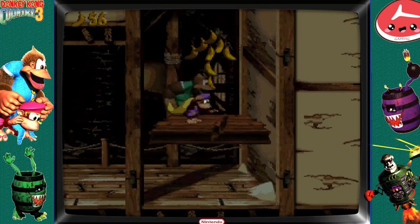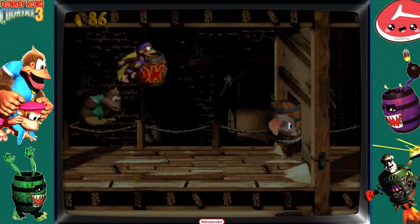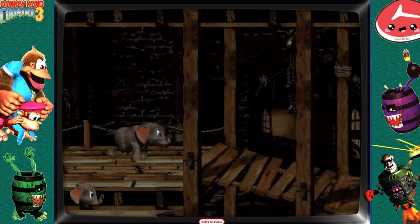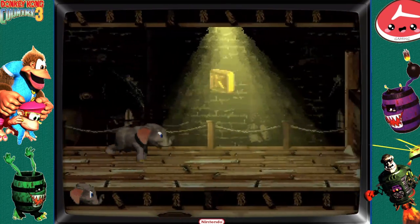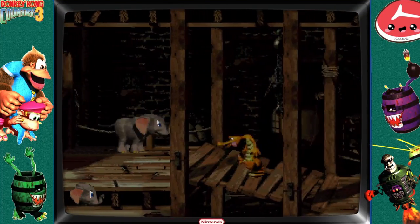Is this the one where we turn into the elephant? Pretty sure. You can actually skip the elephant barrel, which a lot of speedrunners do. I am not a speedrunner—I will be skipping nothing. Fun fact: the elephant is scared of mice.